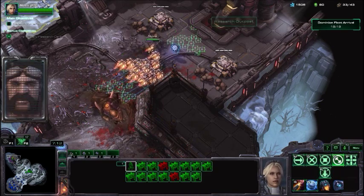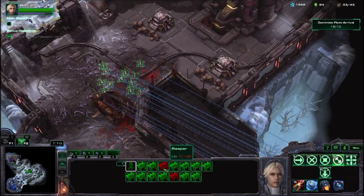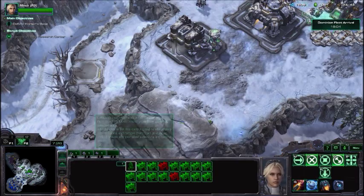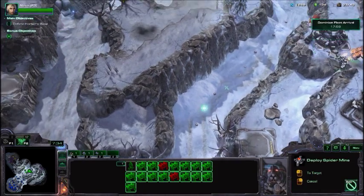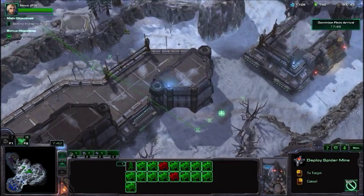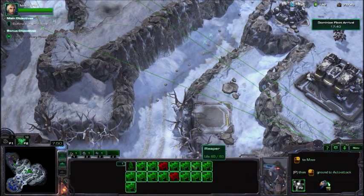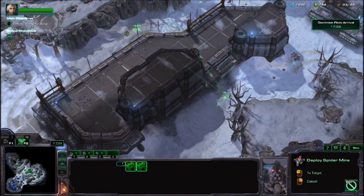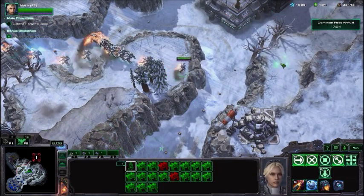In one of the later missions, your tanks get the ability to basically do a jump jet — basically the same way a Reaper jumps over a cliff, but it's a tank that can do it. They also get Replenishing Steel, which means if you equip it on your mechanical units, they automatically heal their armor and life. Those are really good. That's why getting the bonus objectives in this campaign would be a good idea — it's not necessary for the mission, but in order to have a good toolkit for your characters, I would definitely get it.